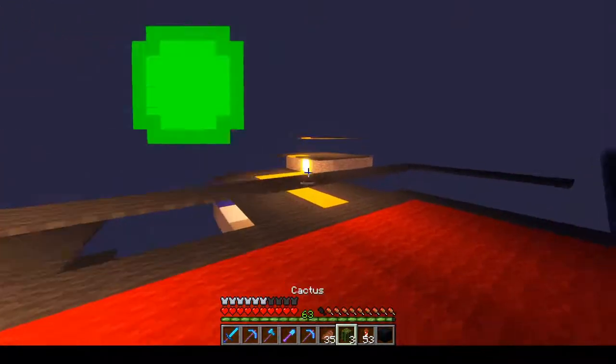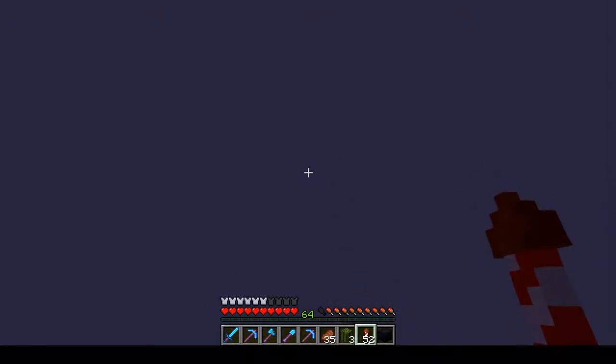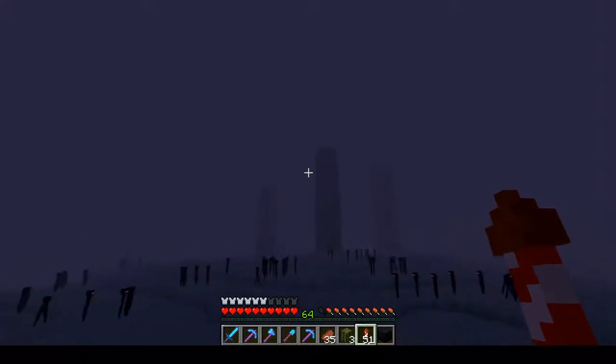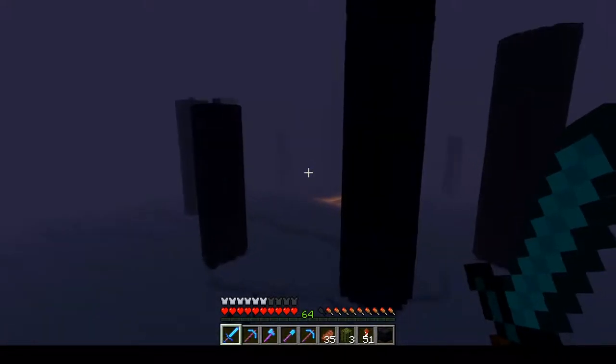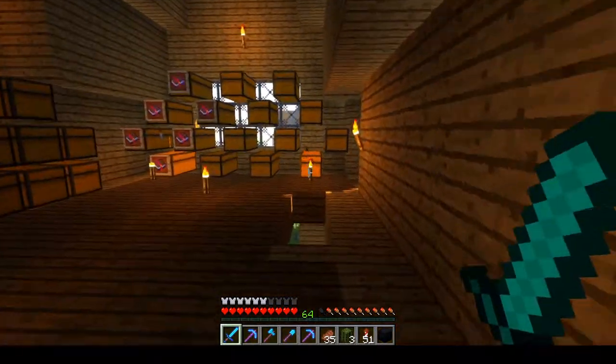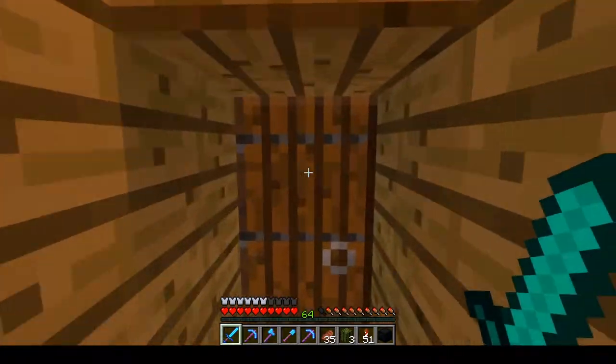Now we can throw this one back on, and we are going to fly back and get to the overworld. I love how their eyes are lighting pink. There we go — now we're back in Pario, which is Latin for 'spawn,' basically.